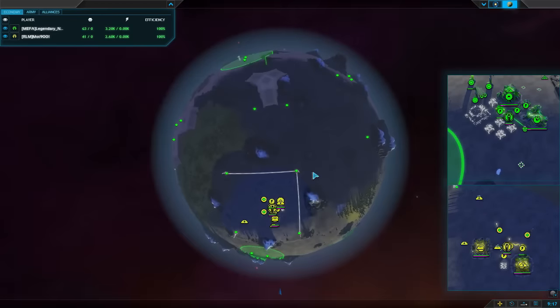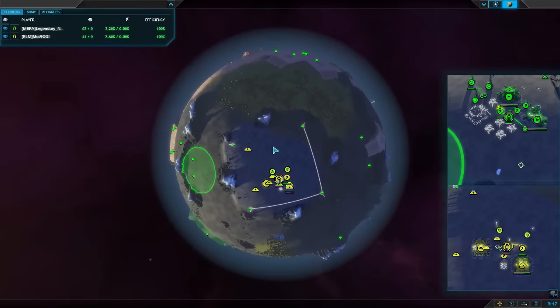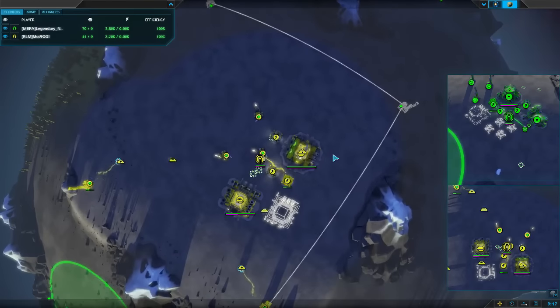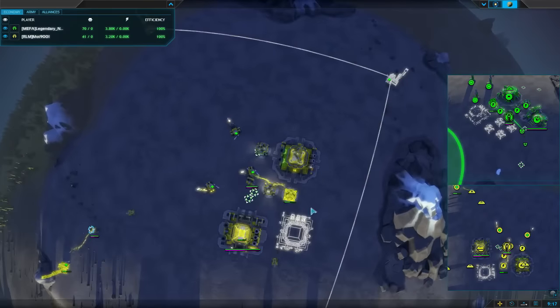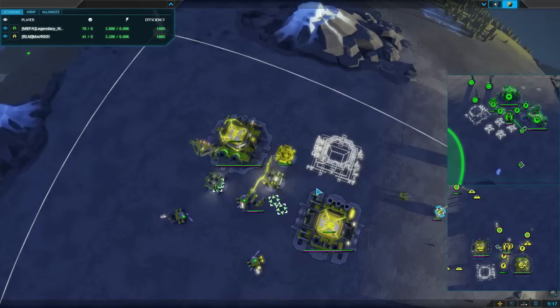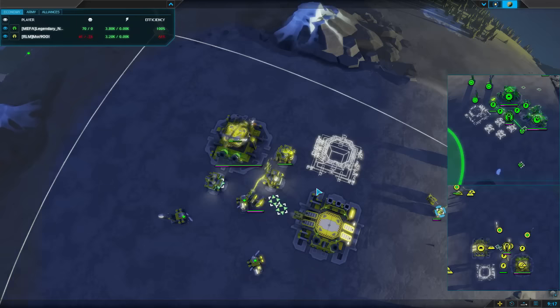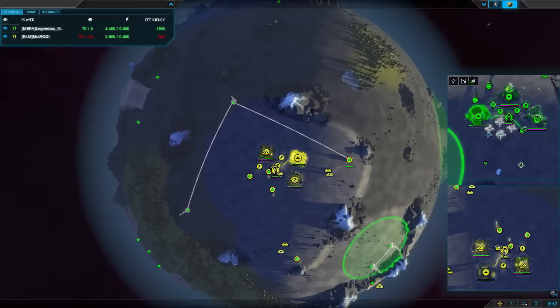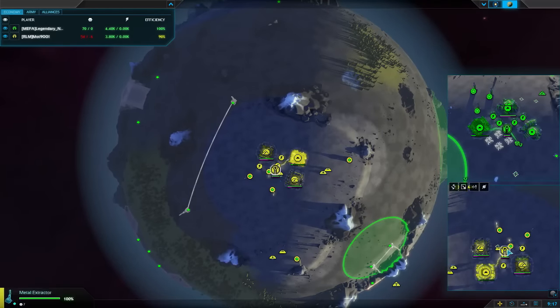Mott is going to be aware of this - he's played against legendary noob a number of times now, he knows T2 air is his thing. But here we've got a couple of air factories of his own going for a more conventional build this time. I'm much happier with this - this pleases me greatly.